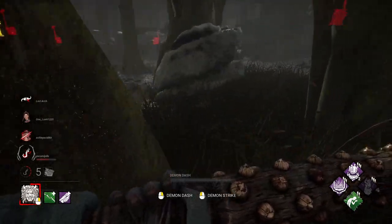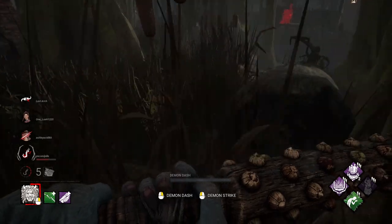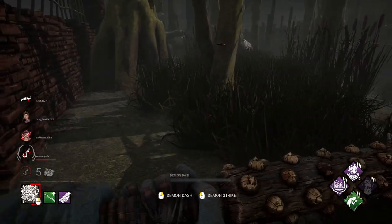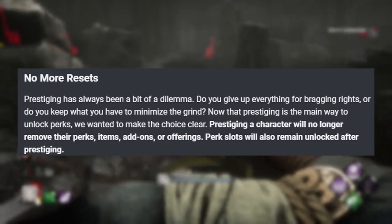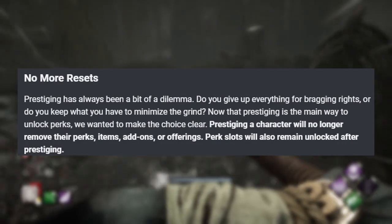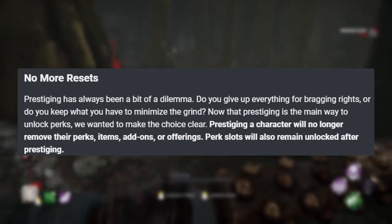But the way this all spells out, you actually have to prestige your characters to get everyone the maximum tier perks, which kind of sounds sour. However, there are no more resets with the prestiging. Once you prestige your character, you'll no longer lose your perks, your items, add-ons, offerings, and all your perk slots will remain unlocked, meaning you don't have to go back up to level 10 again just to get all your perks.